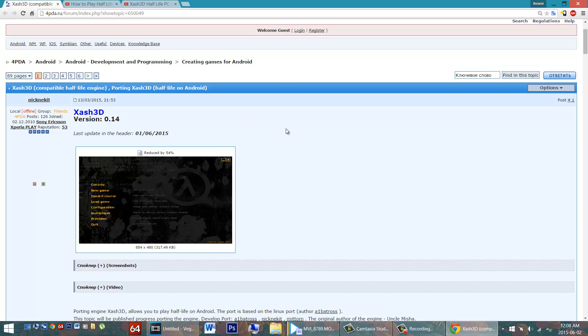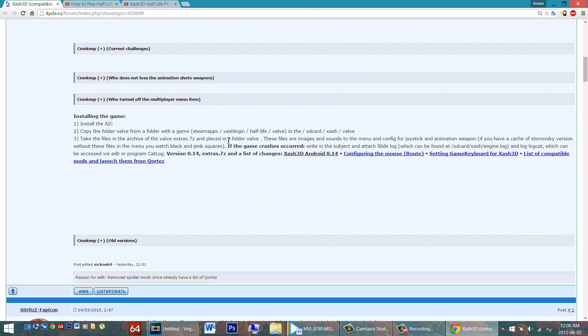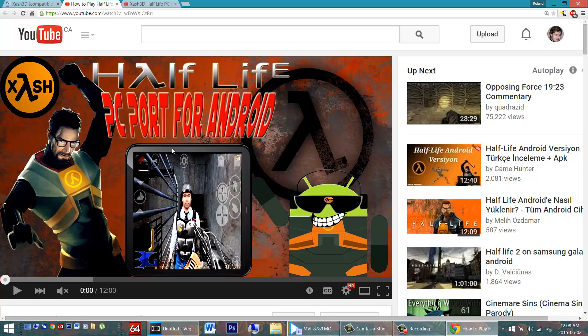If you haven't heard, you can play Half-Life game engines on Android with the X-Ash 3D app. Check out the video's description — there'll be a link to a Russian thread translated by Google Translate. Big thanks to the four developers. Now I have a full instructional video in English; it'll be linked in the description and will tell you fully how to get all this installed. You'll need that as a frame of reference before understanding what's going on in this video.